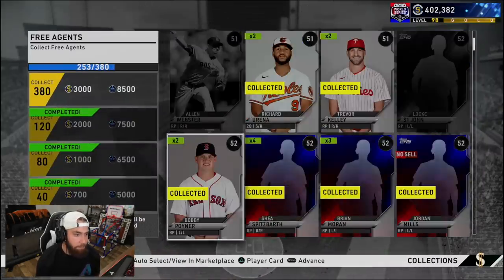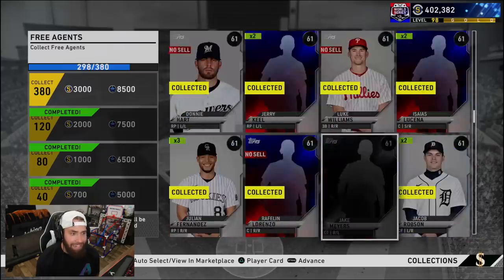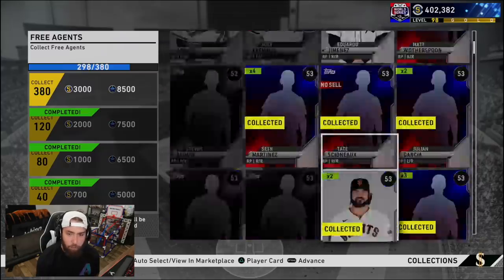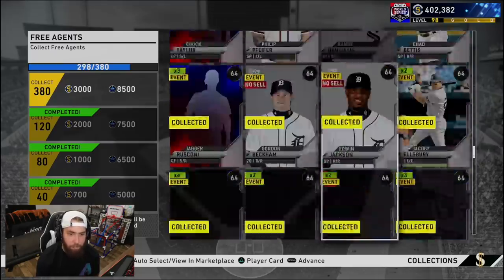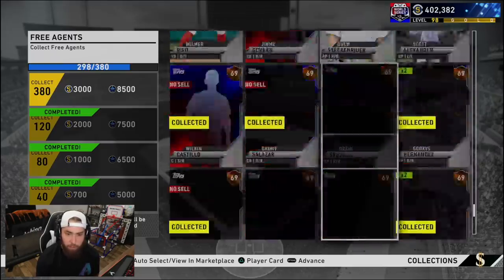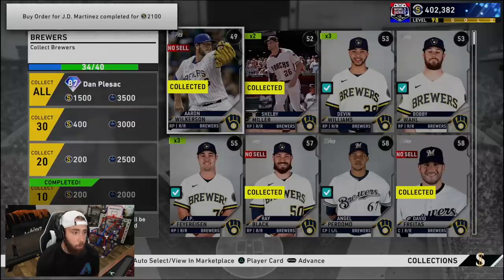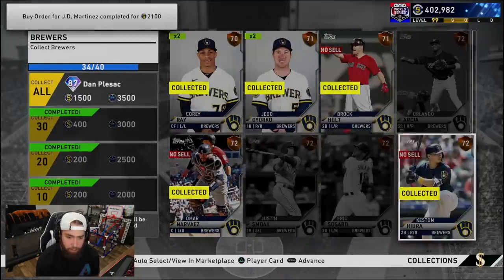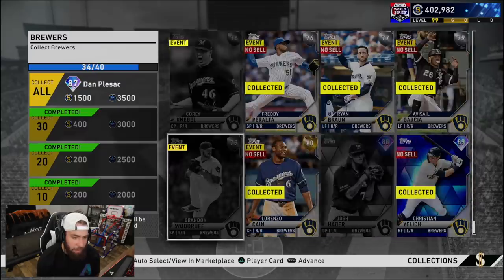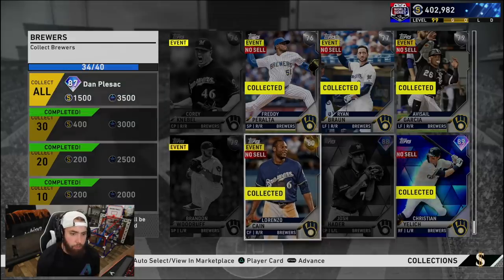Let me get you guys updated on the free agent collection. I'm up to 298 — I've been doing this organically. It's a ton of XP and stuff that you get. I still have about 82 more to go until I'm done here. Doing this organically, I'm going to go through and sell all my duplicates as well. On the Brewers, we're actually at 34 out of 40. We just need Orlando Garcia, Eric Sogard, Justin Smoak, Corey Knebel, Brandon Woodruff, and Josh Hader and we will be done with the Brewers.